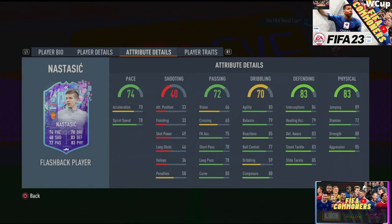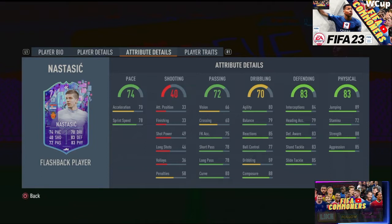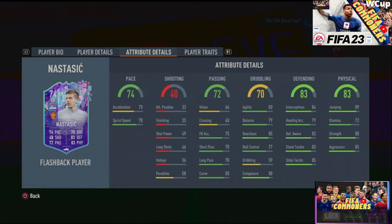Looking at the player attributes — very good, honestly incredible for a center back and a silver card. Look at that pace: 74 overall, 78 sprint speed, 78 acceleration. You definitely need to boost the acceleration. You could go ahead and put an anchor on this card, that would make it lengthy, or you could put a shadow but then he would be controlled. Looking at the passing: very decent — 78 short pass, 78 long pass, very good curve, very decent free kick accuracy.